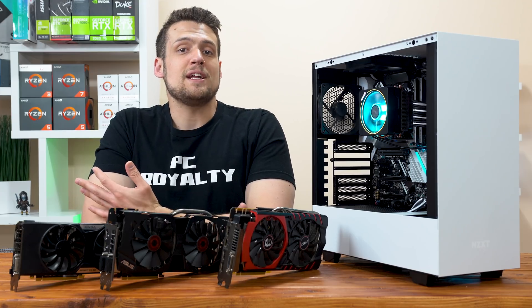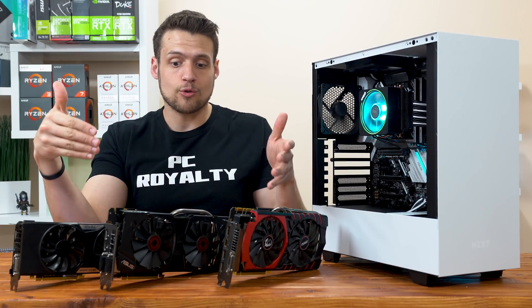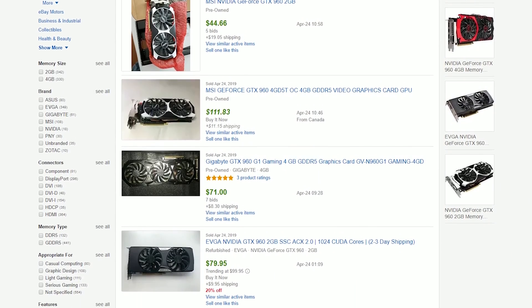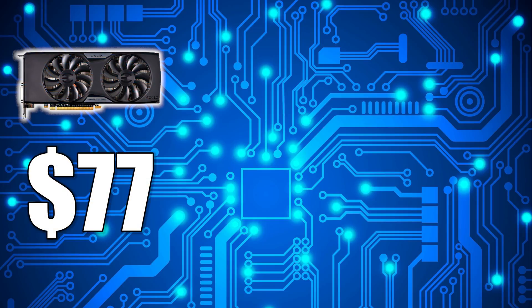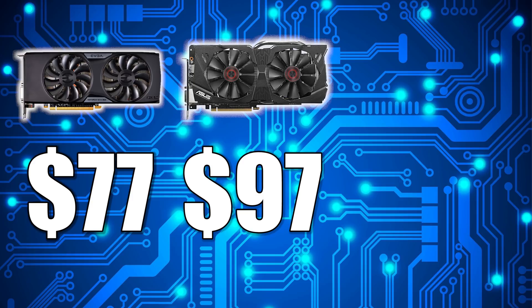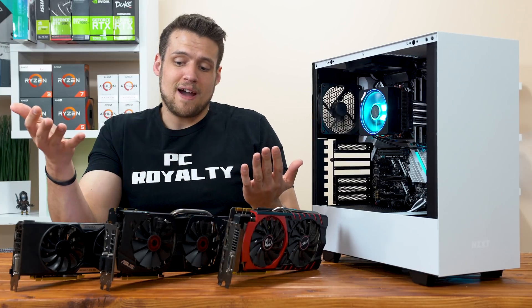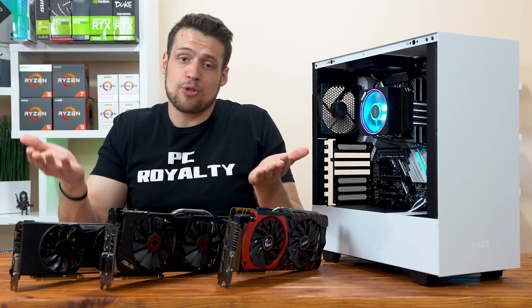Before getting into the benchmarks, let's talk about the current prices of these cards. According to eBay and the last 10 recently sold auctions, the average price of a 2GB GTX 960 is around $77, the average price of a 4GB GTX 970 is $97, and the GTX 980 is selling on average for around $124. These are prices for a generic card, not specific models like the EVGA SSC, so keep that in mind. In my opinion, all three cards are solidified in their own price bracket, and I can see value in all three.